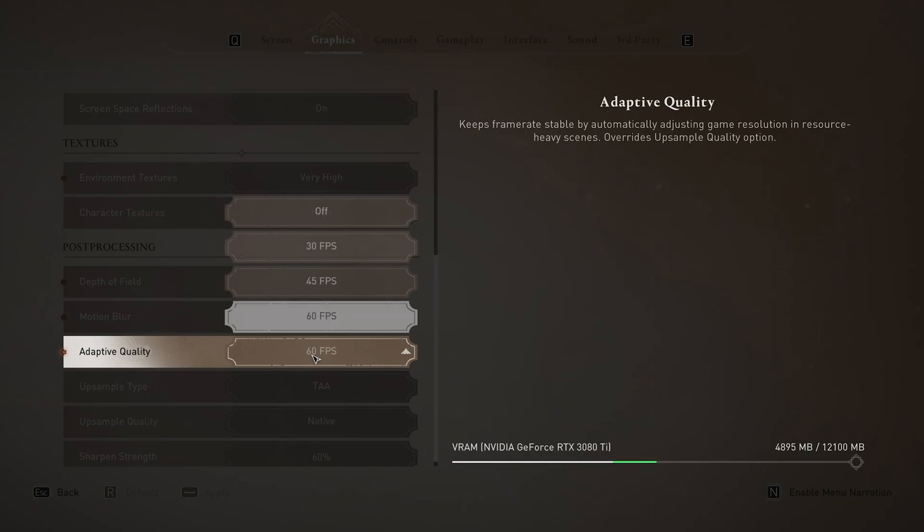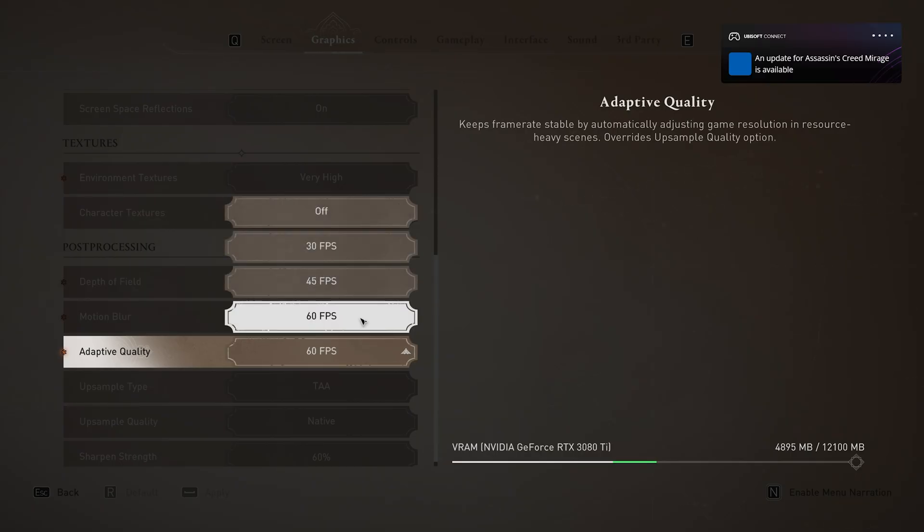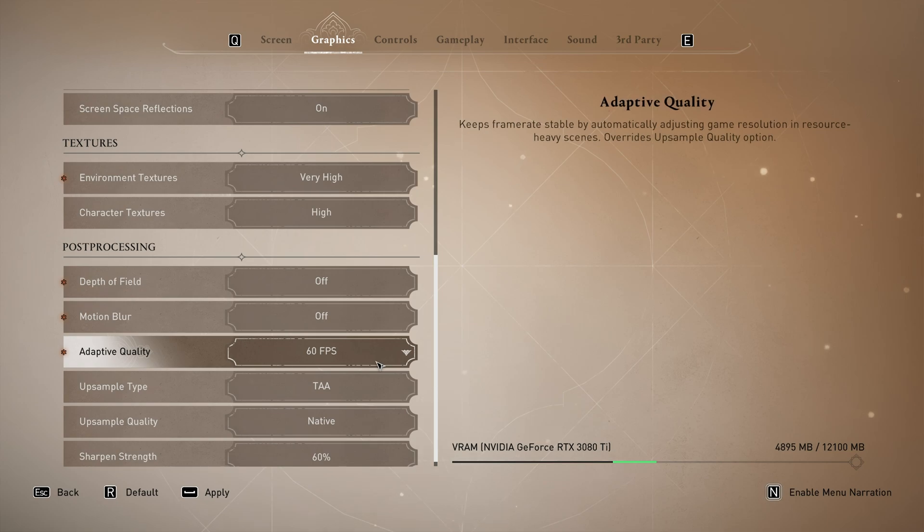Adaptive quality — if you're getting anything above 60 FPS, I'd recommend keeping it set to 60 FPS rather than off. It changes the resolution dynamically to try and keep the FPS target. If you're getting anything below 60 FPS and set the target to 60, you'll notice game quality drop dramatically as it tries to keep up. If you're sitting comfortably above 60 FPS, set it to 60 so if you drop below, it only lowers quality a little. If you're really struggling, set it to off and manually change your settings.